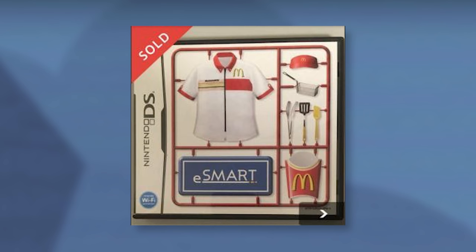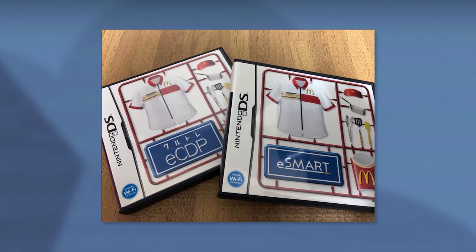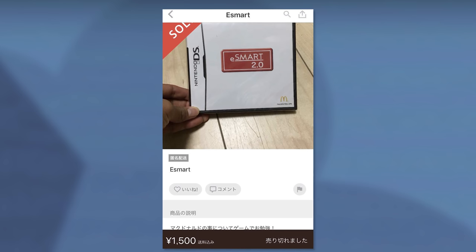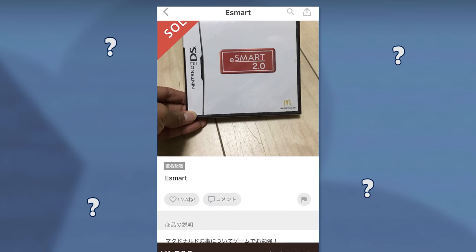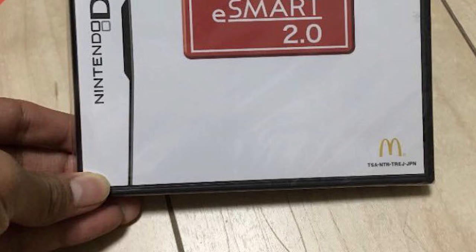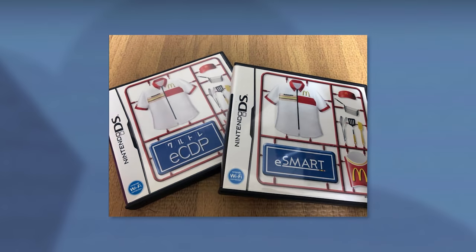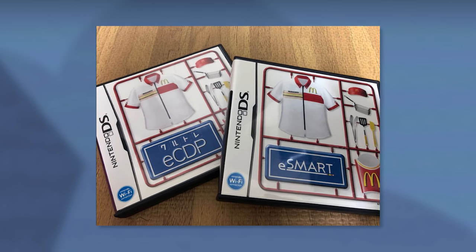Last time we confirmed the existence of a second McDonald's game called E-Smart, designed to help veteran employees brush up on their knowledge. But it turns out E-CDP and E-Smart were not the only two training games McDonald's manufactured — there was also E-Smart 2.0, a follow-up to the original software. We still don't know the actual differences between E-Smart 1 and E-Smart 2, and we haven't even found a single image of the E-Smart 1.0 cartridge. If E-Smart and E-Smart 2.0 really were two separate pieces of software, that means we can officially up the count of lost McDonald's training games from two to three.